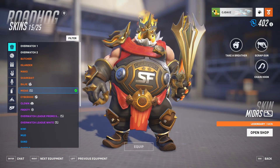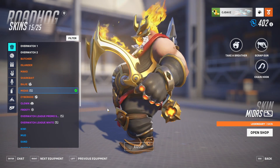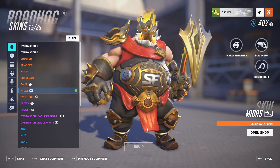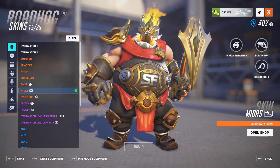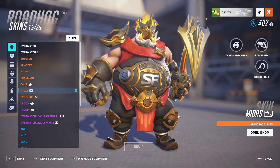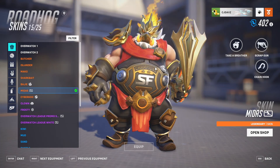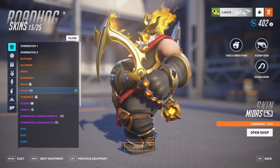Let's take a look at the Midas Roadhog skin. Midas is from Greek mythology — the god who turned anything he touched into gold. There's a lot of gold on this skin, which is where that comes from. Starting with the head, there's a gold face mask that looks like the embodiment of a hog, complete with tusks made out of gold, and a nice little white beard as an accent.